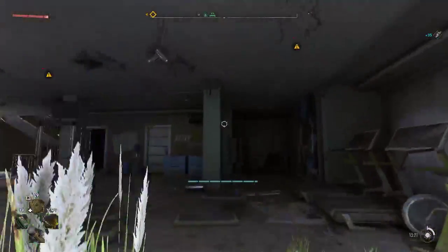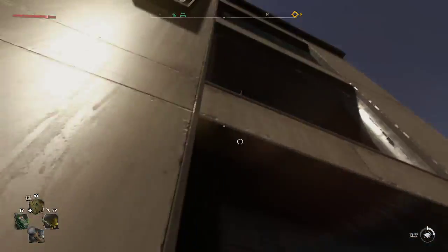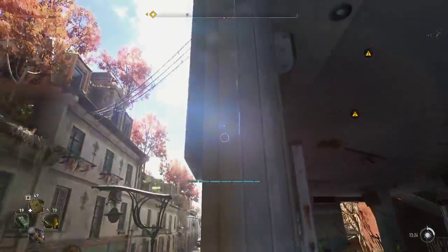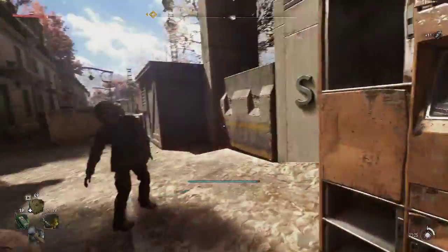Say you have the ability to run up walls — then do it this way. Sometimes you can jump on the signs, so please keep that in mind. That's what I'm trying to do here — I'm trying to jump on that one sign.